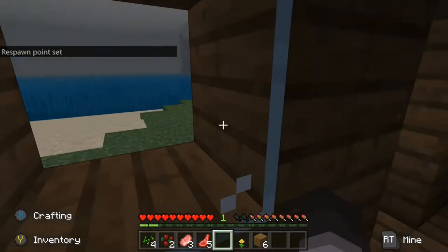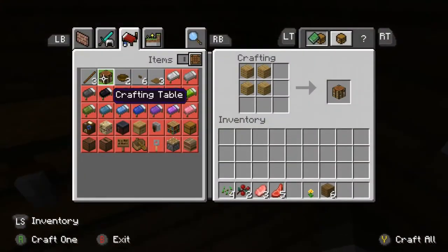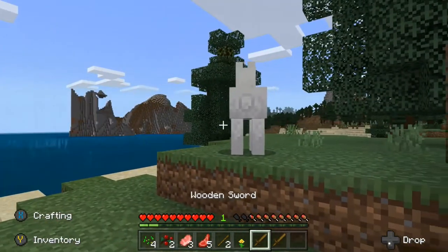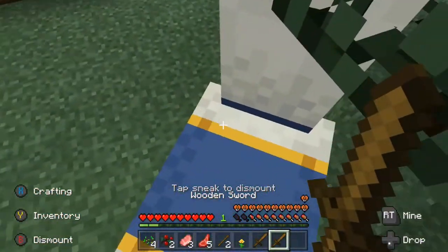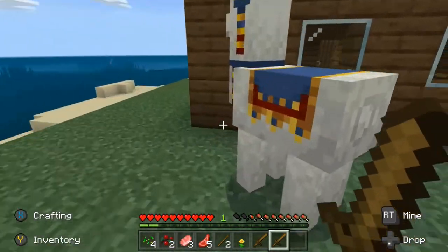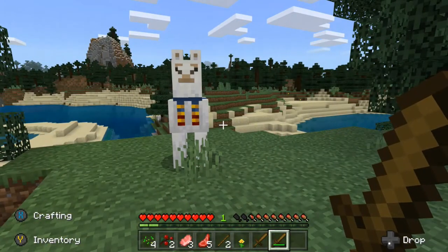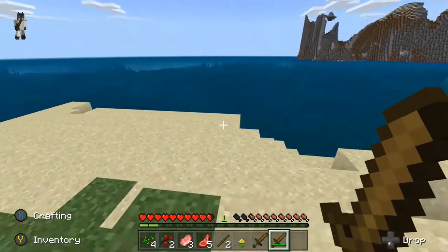It is morning! Spawn point is set, now we can explore. But first we're going to need a sword, two swords, and some food. Oh there's a traveling trader llama! Do you like me, llama? He's a nice llama. Hi buddy, don't spit on me please — I hit one — that was my fault.